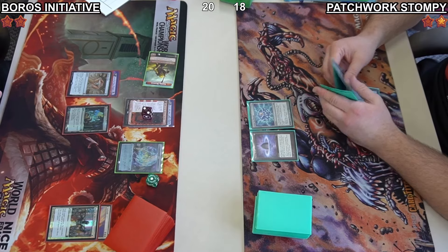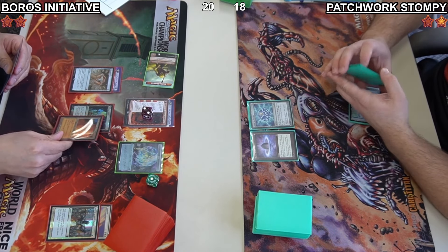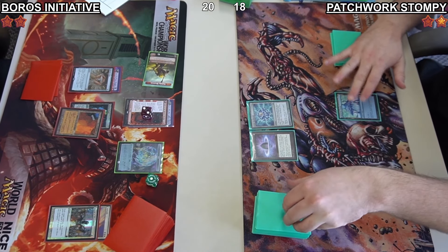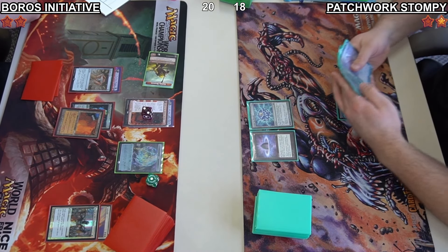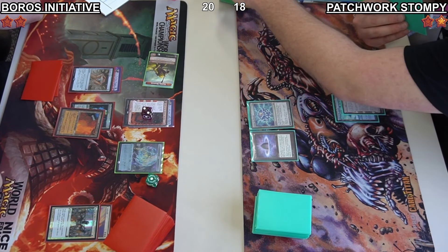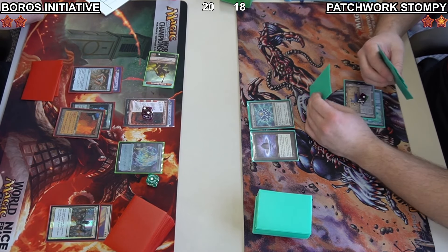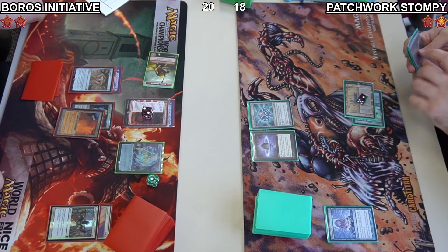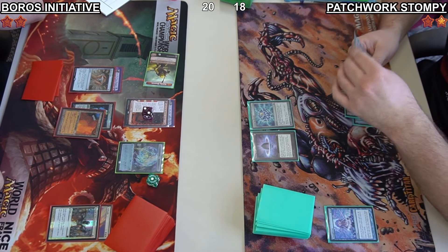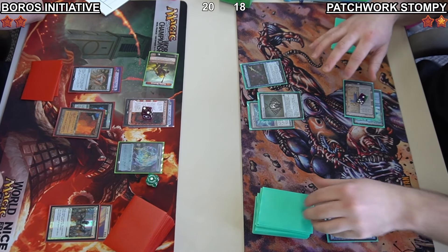I'm a bit miffed on why Daniel pitched two interaction spells. I guess if he had a feeling Jacob would rely on Patchwork Stompy they don't do well against it, but Daniel has so much mana he could kind of pay the ward cost. Jacob is just going to cast a Thoughtcast after playing an Urza's Saga, playing out a ton of cards from his hand.